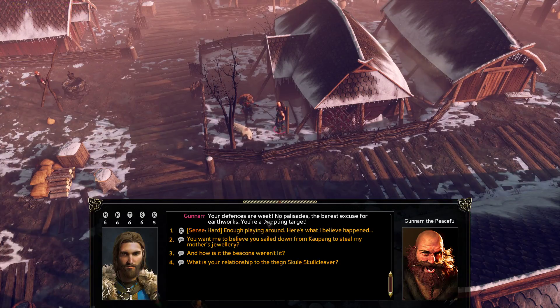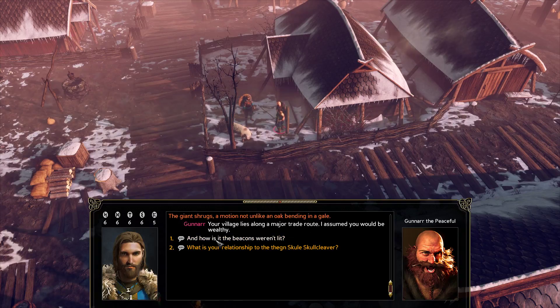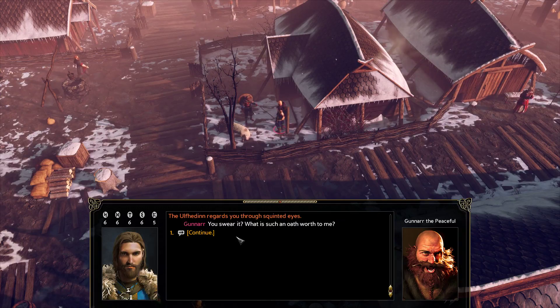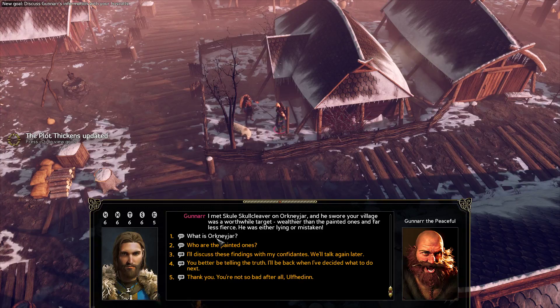Why did you attack my village? Your defenses are weak — no palisades, the barest excuses for earthworks. He denies having any knowledge of Skull Cleaver, but I'm not buying it. I accept your offer and we're going to let him free. He admits: he met Skull Cleaver and Ork Nijar, and they swore our village was a worthwhile target — wealthier than the painted ones and far less fierce.